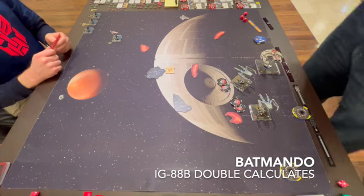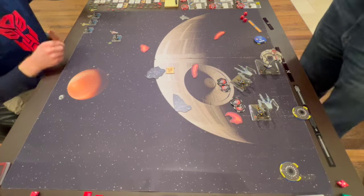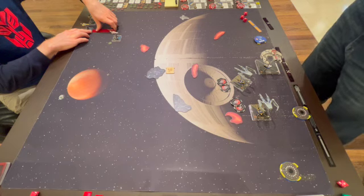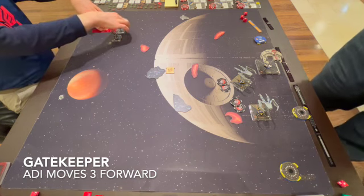The beauty of these two ships is that they both possess the same abilities because they are essentially linked together. They get a double calculate because of the Android superbrain, or whatever it's called on the card — my mistake for not knowing.